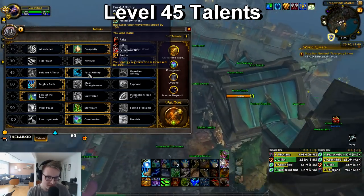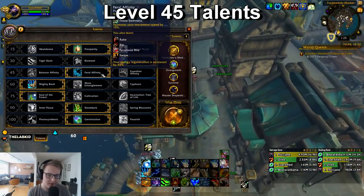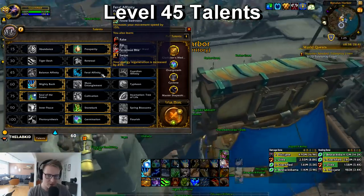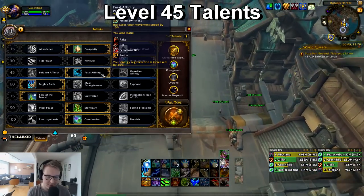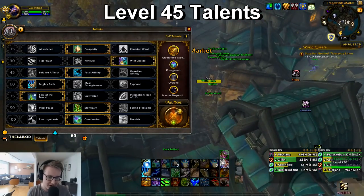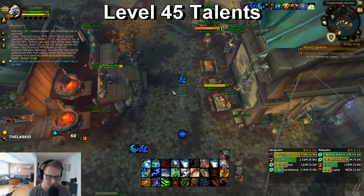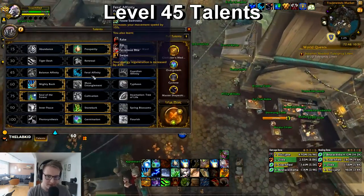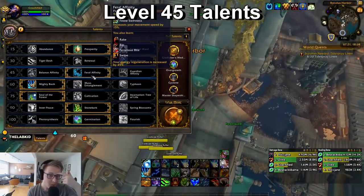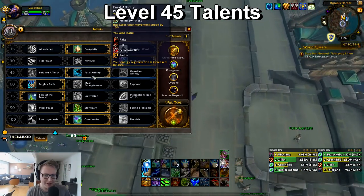Feral Affinity gives you movement speed, which is nice, but if you're the one dying you usually want Guardian Affinity. If you feel like you won't die versus a comp, you can go Feral Affinity — the main thing is that you learn Rake, and when you get a re-stealth you can stun them with Rake from stealth. That's very big because you can stun into Clone or stun to help kill.